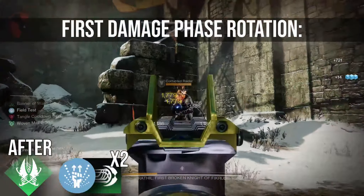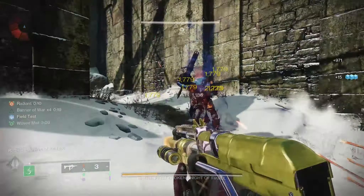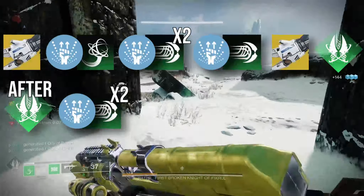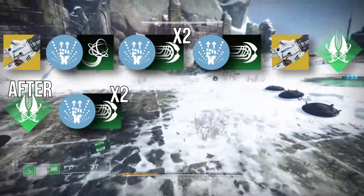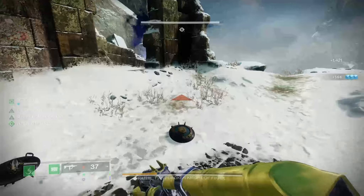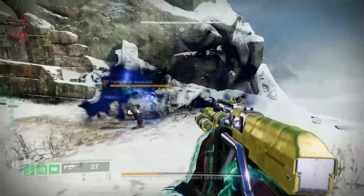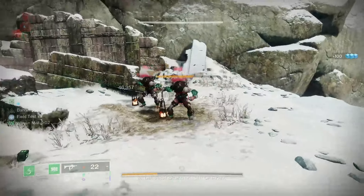First, a Tractor Cannon shot. Then a 1-2 punch shotgun shot into a grapple melee. Then another 1-2 punch shotgun into 2 charge melees. Another 1-2 punch shotgun into your final charge melee. Reapply Tractor Cannon. Then dump your entire super, starting with 1 heavy attack into 3 light attacks and repeat. After the super's finished, another 1-2 punch shotgun into 2 charge melees. By this time, the damage phase will be done.